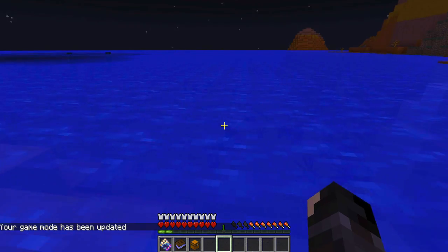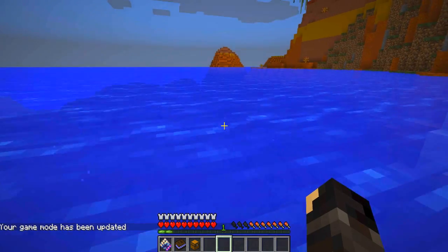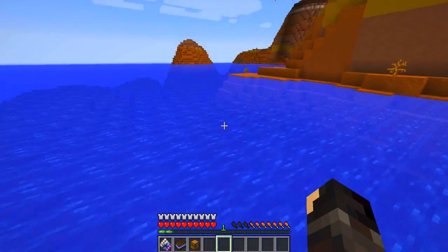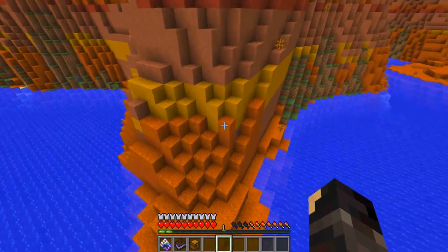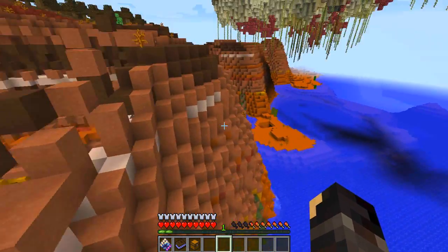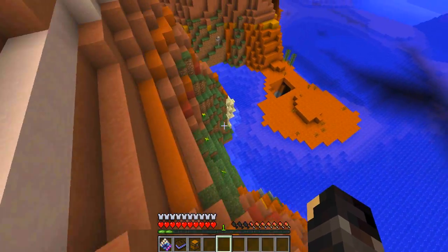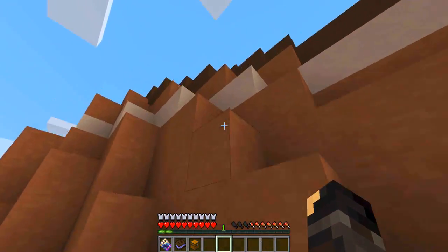Whilst we're down here, let's turn it to day. As you can see, when we're swimming we're moving a bit faster. We do actually have the power of flight even in survival mode, which is a pretty weird feeling. If we jump off something high, we don't take any fall damage, which is very cool.